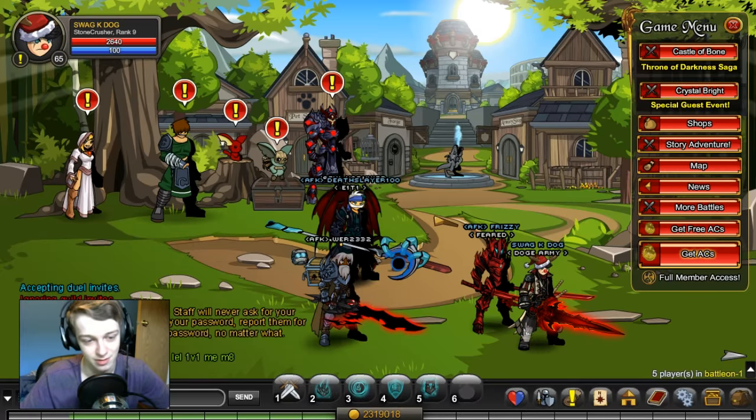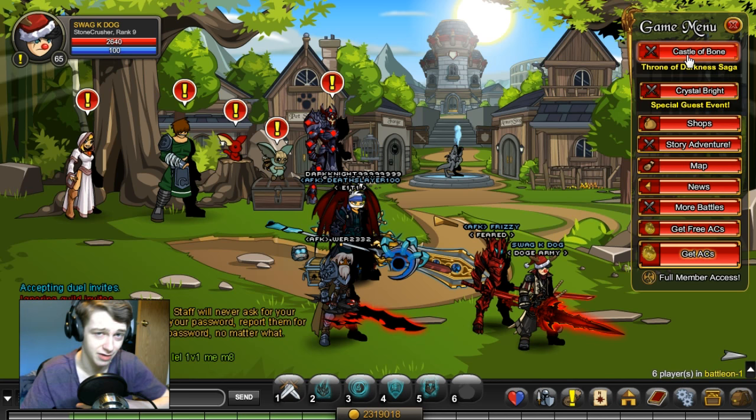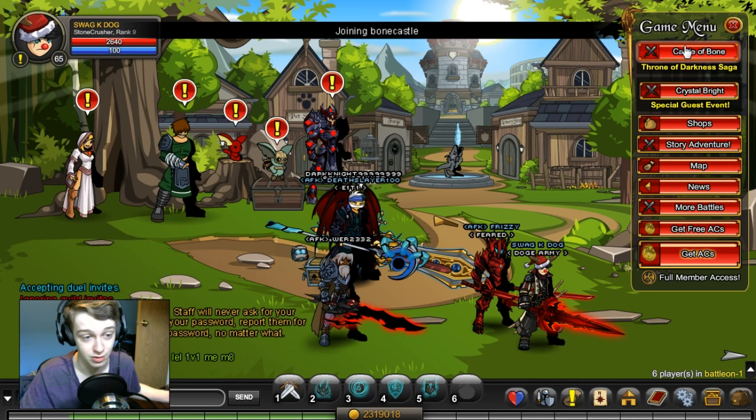I did some searching around, some investigating — put my detective cap on — and I figured out how to get a 100% drop chance on the tokens. Just the Castle Bone tokens, not the Vaden ones.